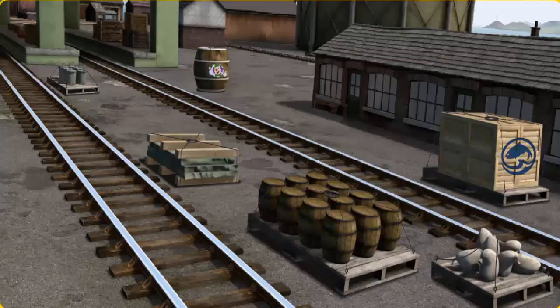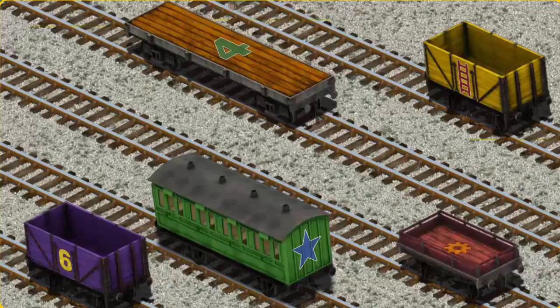Diesel must deliver the slate to the Sodor Search and Rescue Center. Help Cranky find the cargo — there you go, let's lift and load. Now the cargo must be loaded. Help Cranky find the purple cargo car with a yellow number 6.